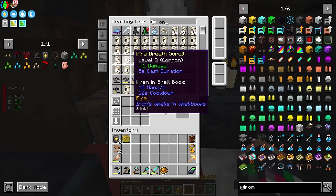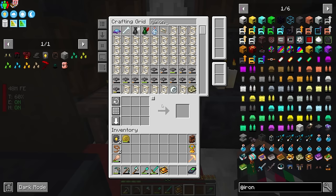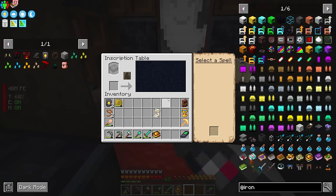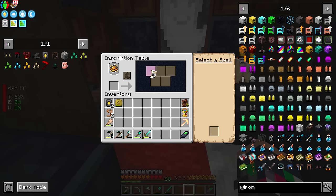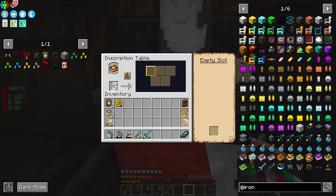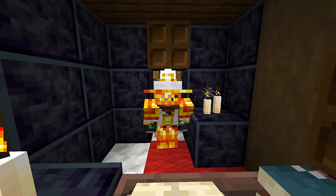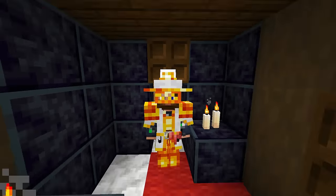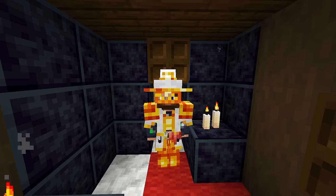Step into my little cubby hole as we start to work out how we're going to get into this mod. That starts with the Iron Spells and Spell Book inscription table. Inside here, we can program our own spells using scrolls — every single one tells us a different thing. We need to take a look at what they do and figure out the best combination to put in here. Keep in mind, you can remove scrolls from the book, so don't feel like it's permanent when you put them in.